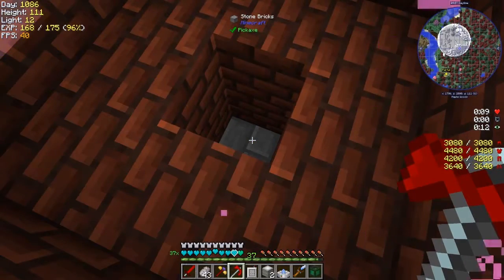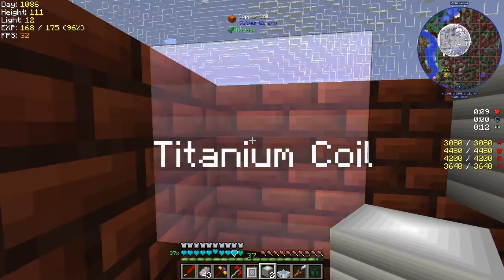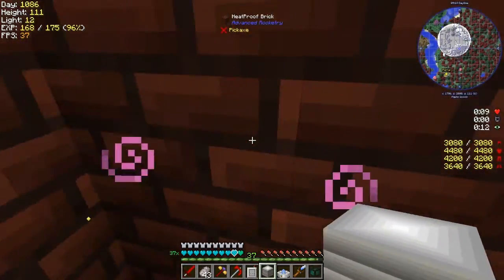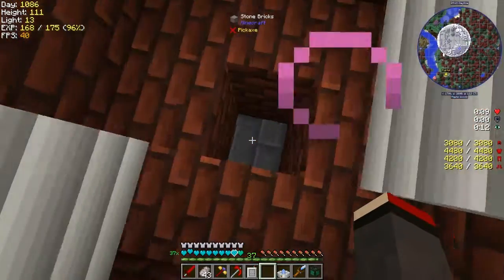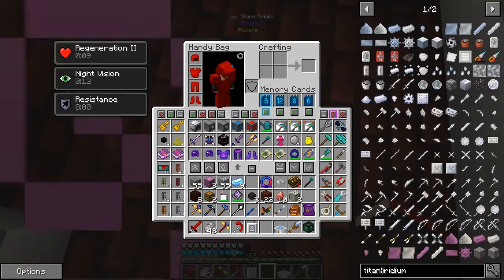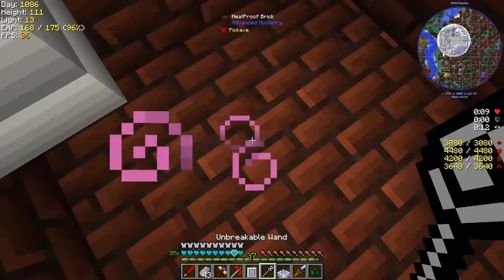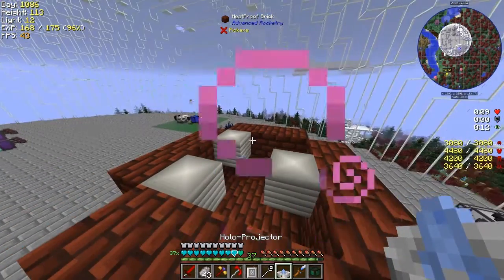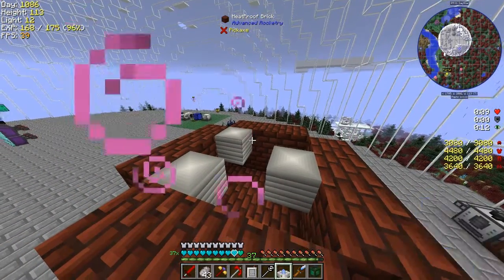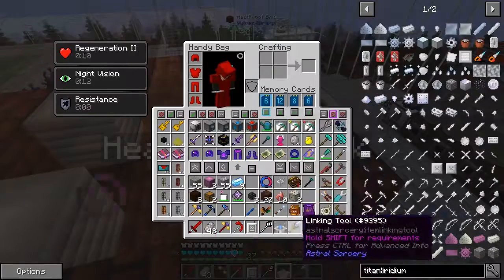Let's put these back in here. The coil is here and the other one I broke was here. I think that's correct, let's go fill this hole in. Now we should be able to do the top layer — oh, it's going down. Heatproof bricks.